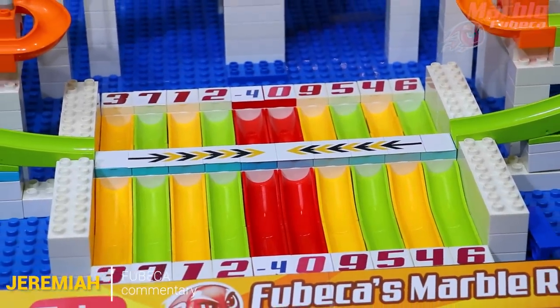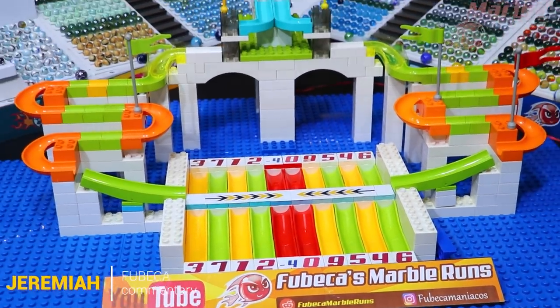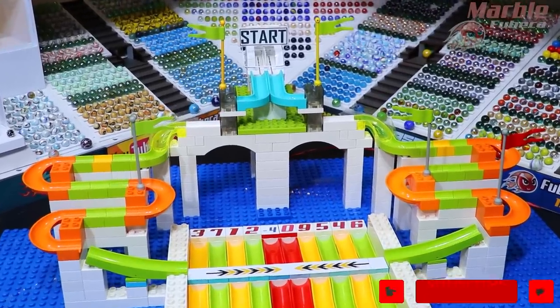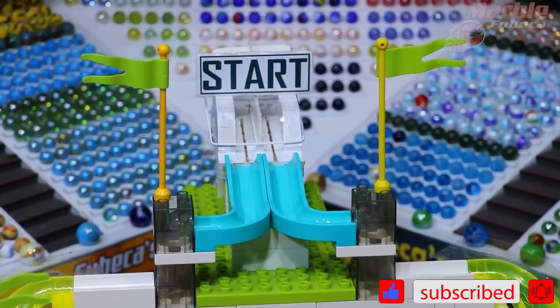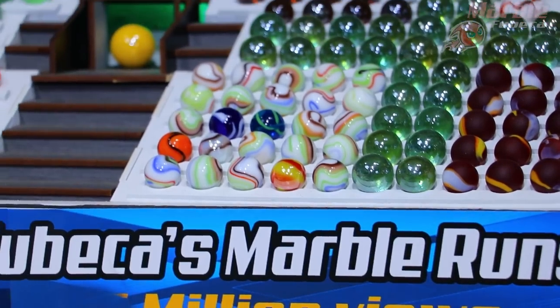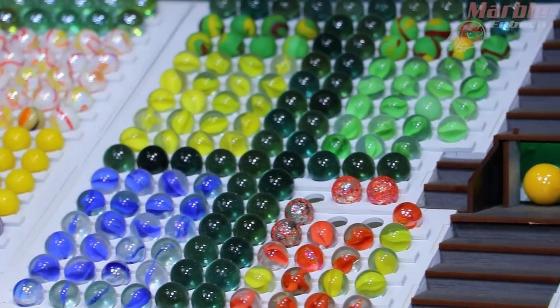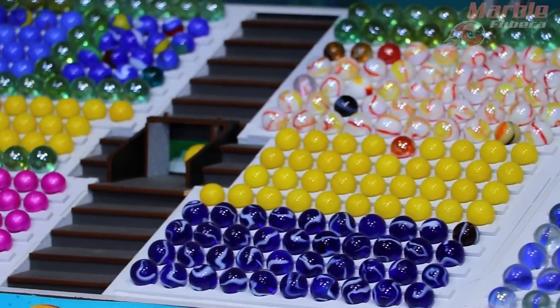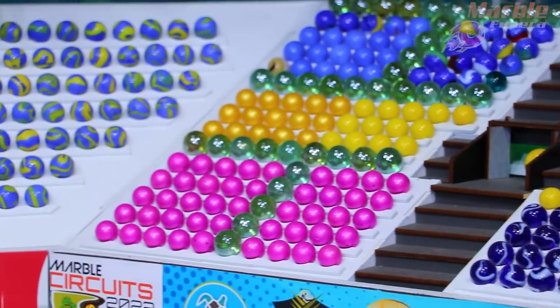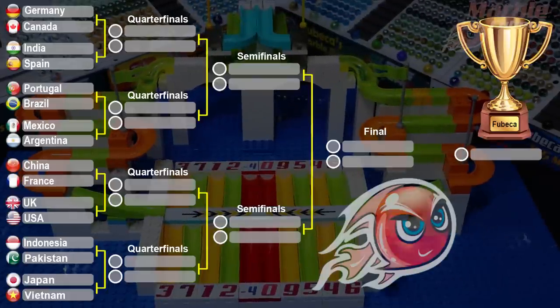Welcome back marble sports fans to Kubeka's Marble Runs. I'm Jeremiah and I'm glad to be here for this line of collision marble tournament. Each marble will have a team going on their respective sides and then they will collide on the catwalk, causing them to come off. Each marble will end up in one of the lanes on each side of the catwalk, and whichever lane you land in gives you respective points. Whichever team has the most points advances to the next round, and we'll keep going until there's only one marble left, crowned champion.